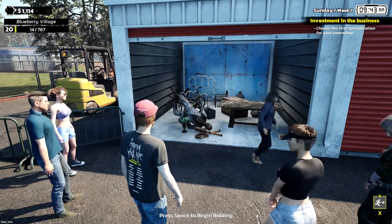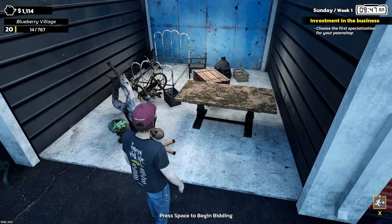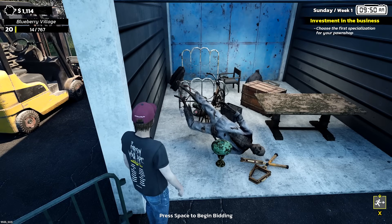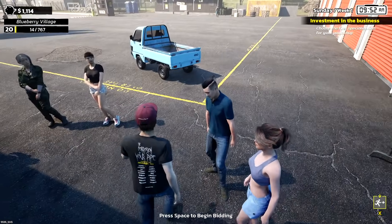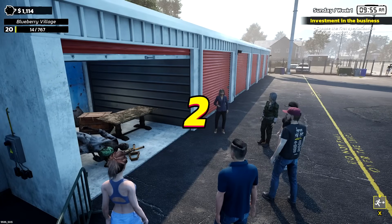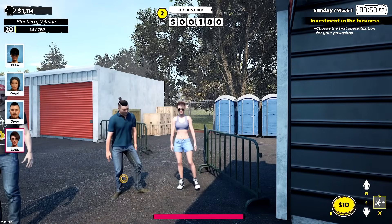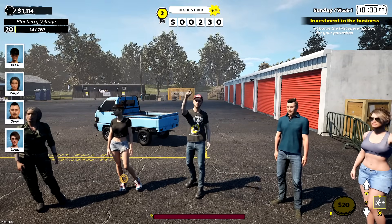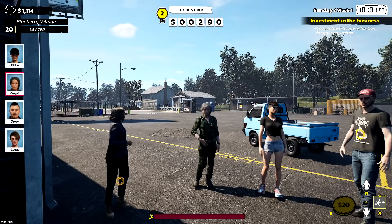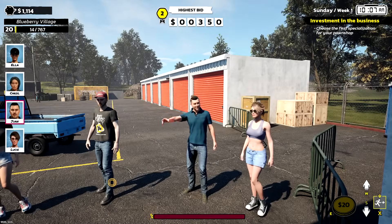Inside the locker: dead body prop, broken table, tennis rackets with a protective cover, and some chests — possibly some loot in there. I don't know if that's a fish or a leather jacket. Nothing fantastic but it's okay. Let's go for it — bid starts and we're already at 230 bucks. No no no no — she brought it up 20 bucks extra. Whoa, 330 — you guys!